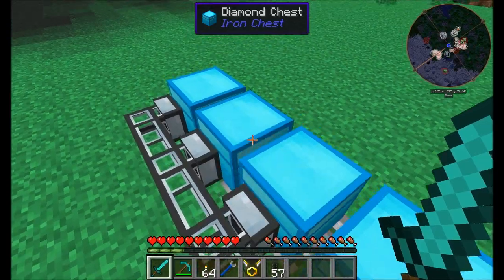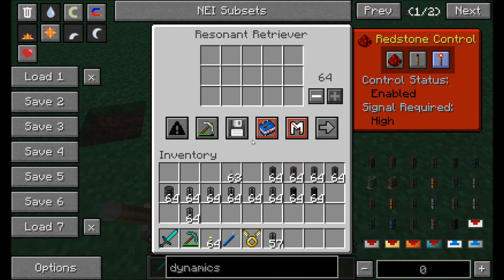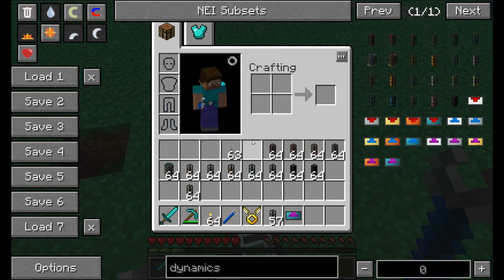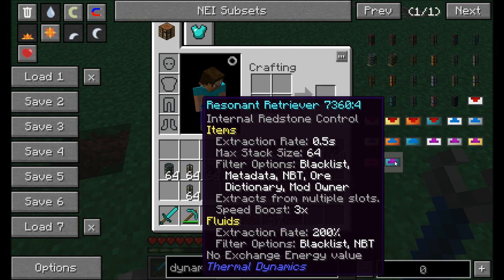The Retriever node comes in five different tiers. Lower tier retrievers have fewer options and can pull slower than higher tiers, with the same whitelist/blacklist filters and number of filter slots based on tier.